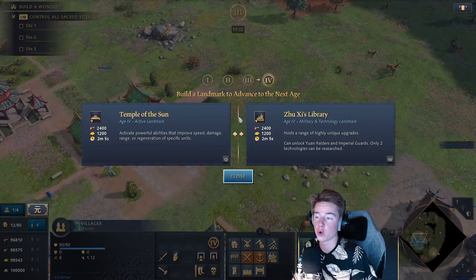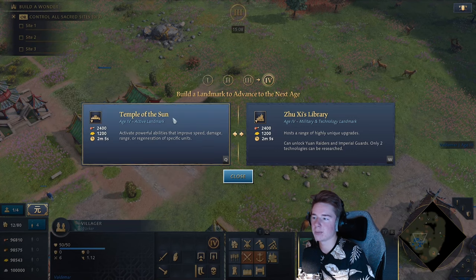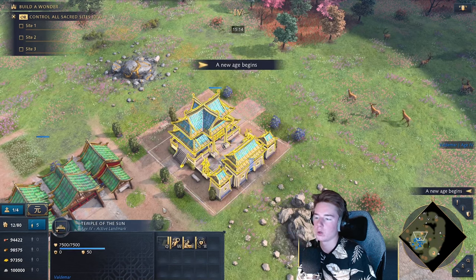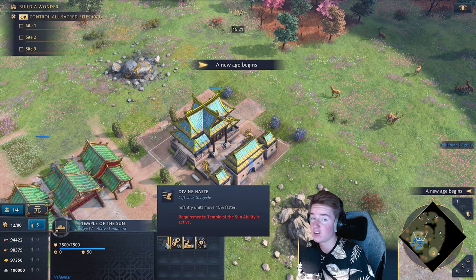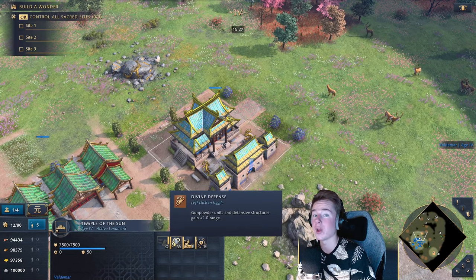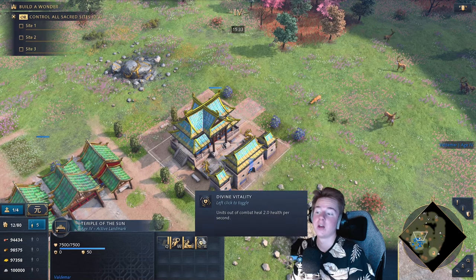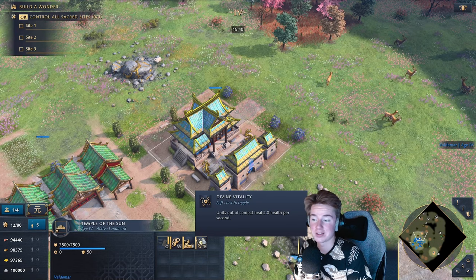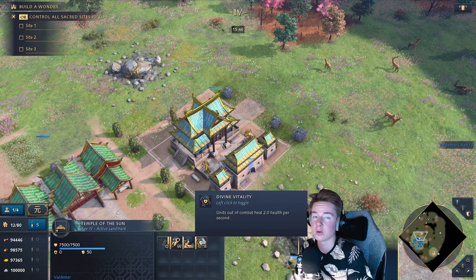The Imperial Age landmarks are the Temple of the Sun and the Xiushi Library. The Temple of the Sun activates powerful abilities improving speed, damage, range, and regeneration. There are four toggles: Divine Haste makes infantry move 15% faster; Divine Defense gives gunpowder units and defensive structures one extra range; Divine Charge makes cavalry units deal 20% more damage; and Divine Vitality makes units heal 2 health per second out of combat. These upgrades are fantastic for late-game compositions.